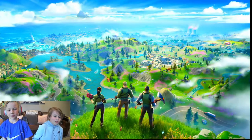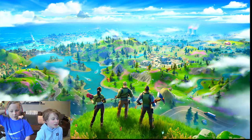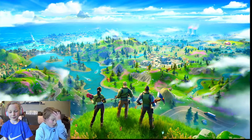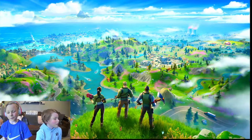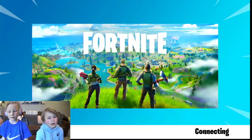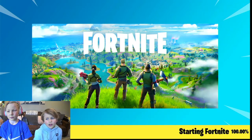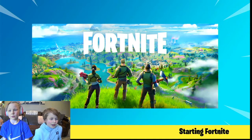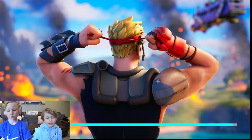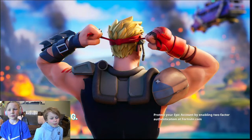So first, you log on to your account. When you're logging in, if it shows up another thing where it shows all your accounts, choose one of them with your friend that has the same thing that you're playing on together, and have both controllers turned on.